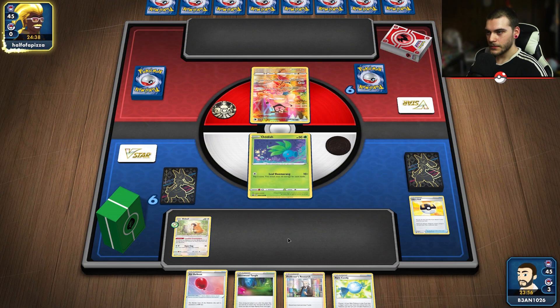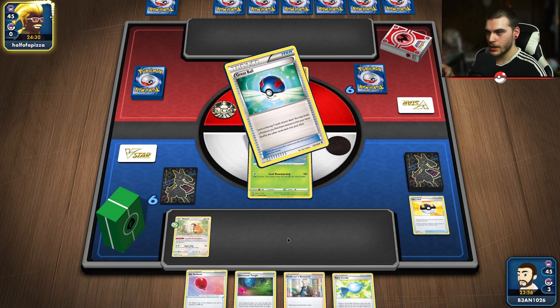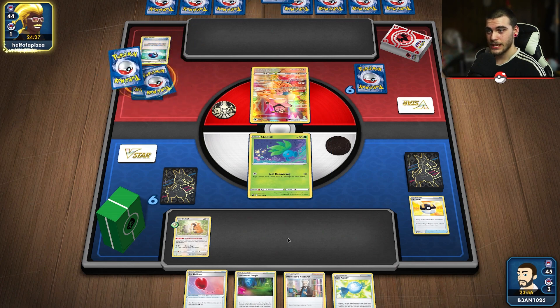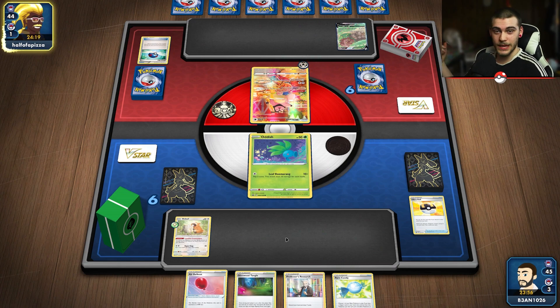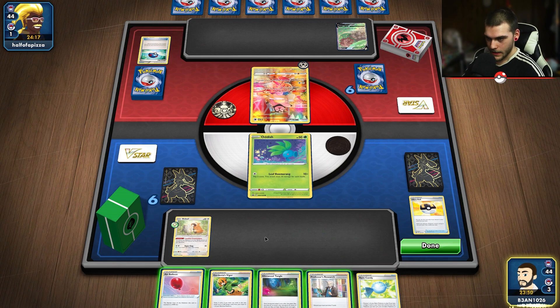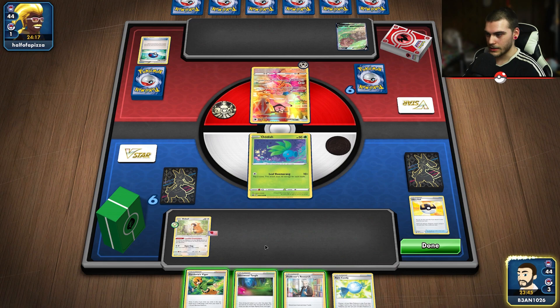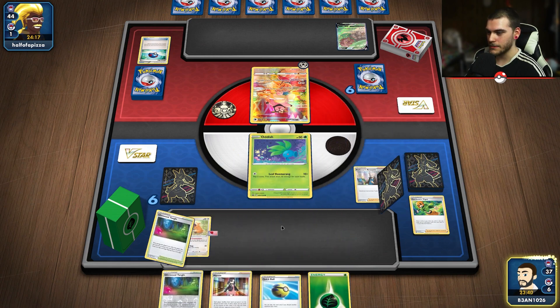I'm going to save that Air Balloon for when we get the Miltank set up - that'll make it a lot easier to pivot. When you attack with Blossom you do have to pivot into another Pokémon, so putting the balloon onto the Miltank means you can switch into Miltank, it can't be attacked by V's, you Air Balloon back out to your Blossom to attack, and you keep that loop going the whole time. It looks like they just attached a Steel energy - they are playing Ingredient V.